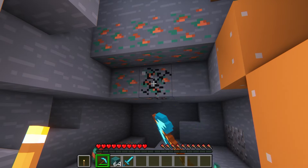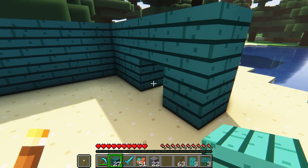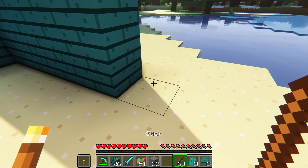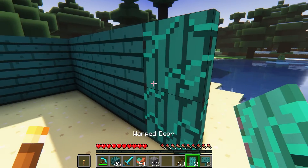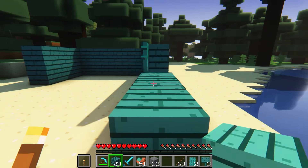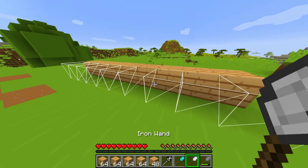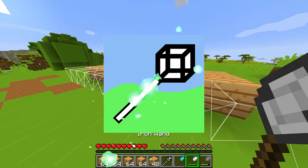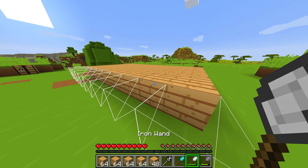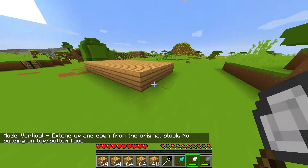Minecraft has two great elements: mining and crafting. But something that they never mention is building. The name Minecraft Build isn't very catchy, but building is just as important as the other things you do. And what better way to build big buildings than with the Better Builder's Wands mod? Strap in gamers, we're going to go over how to use this mod to its fullest potential.